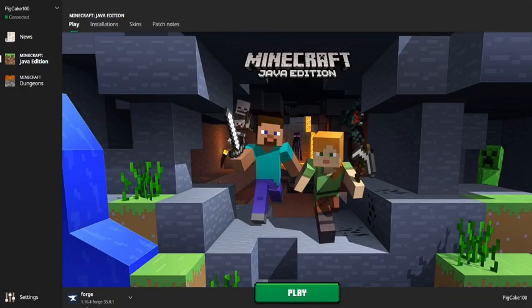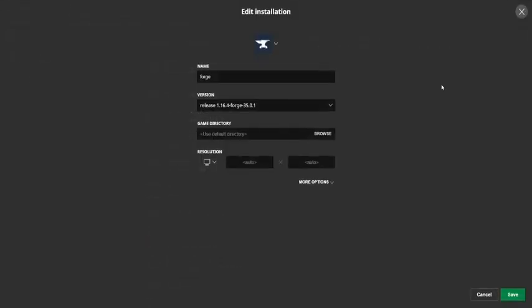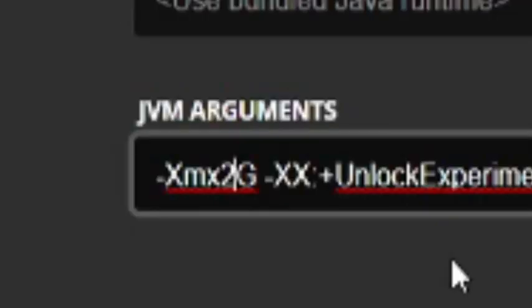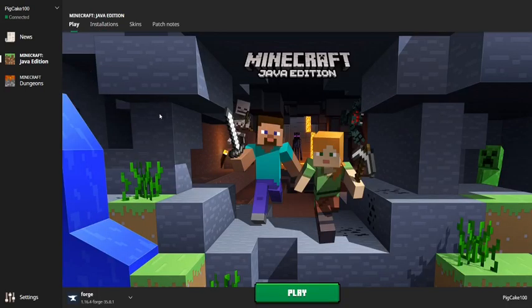Alright, so now that we're in the launcher, look in the bottom left corner — you should see Forge: 1.16.4 dash forge blah blah blah. So if that is in the bottom left corner, then you're free to play. But before you do, go over to Installations, head over to the three dots, click edit, and then head over to More Options. And then if you'd like to use more RAM, go ahead and list right here. Right now I'm only using two gigabytes, but I'm going to switch that to four, so that way my game won't lag as much — essentially allowing the game to run with more of your computer's RAM. So then you just click on play, and then you load into the game.